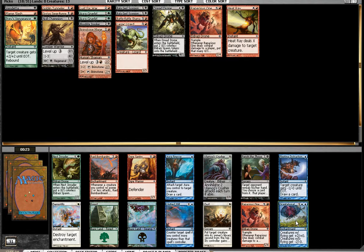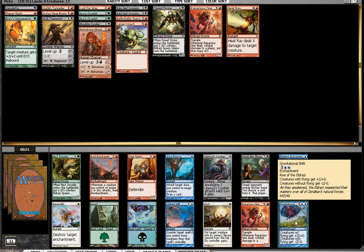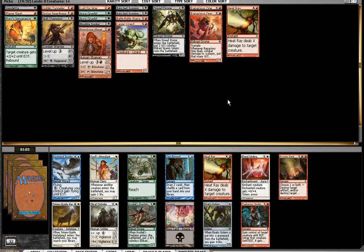Aust is obviously a great card. Gravitational Shift can be insane if you have the right deck. See how that second Rapacious One treats me.